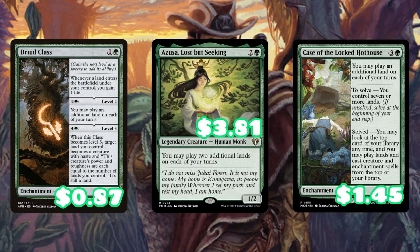Druid Class, Azusa Lost But Seeking, and Case of the Locked Hothouse are amazing cards that pair with the cards already in the pre-con.